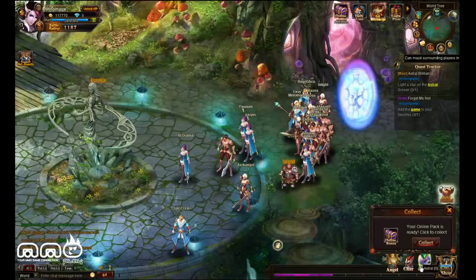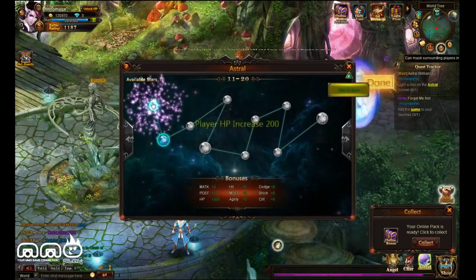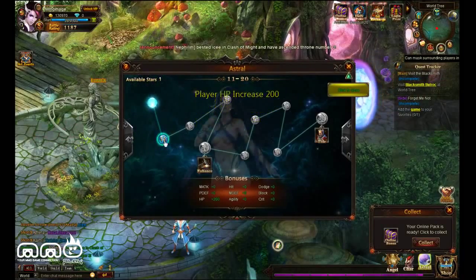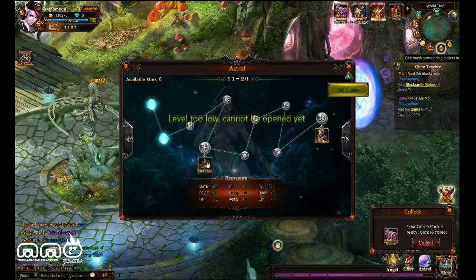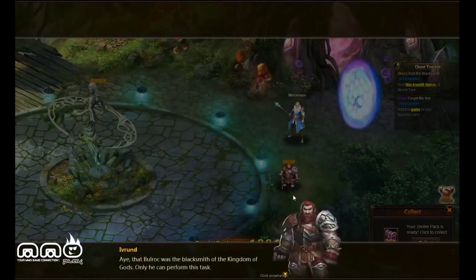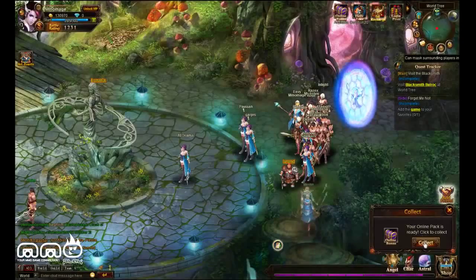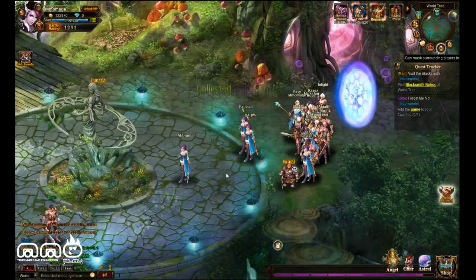In lieu of a traditional skill and stat leveling system, there is going to be a constellation system — the star look you get from a lot of Asian MMOs. As you gain levels, you can go through the constellation and get different passive upgrades. At this point there were no decisions to make — it was just if I have points, I use them, and they're all based off your level. So it's just stat points; maybe in the future there will be some way to customize it. I didn't get very high level.